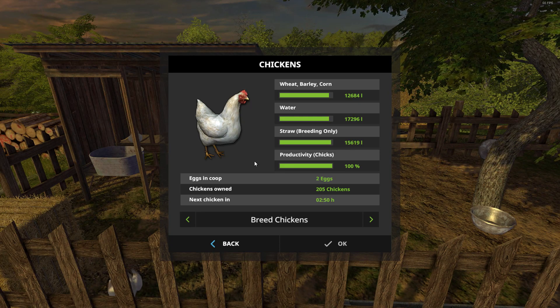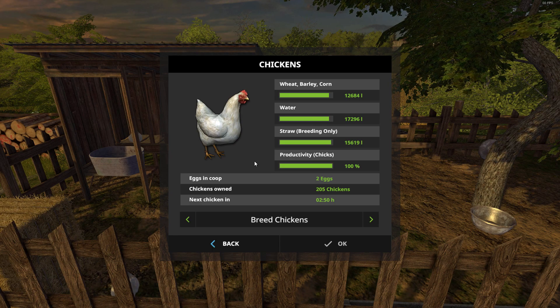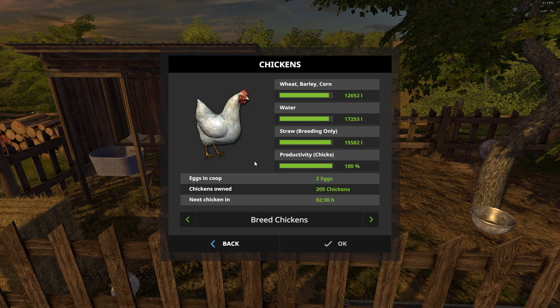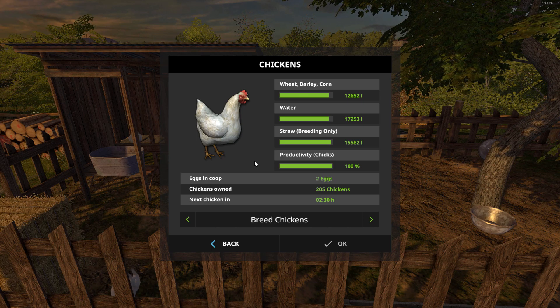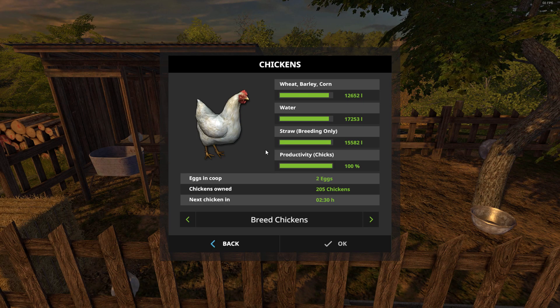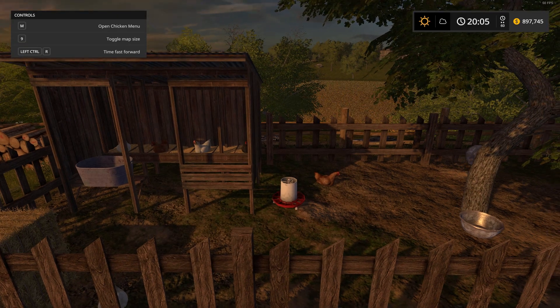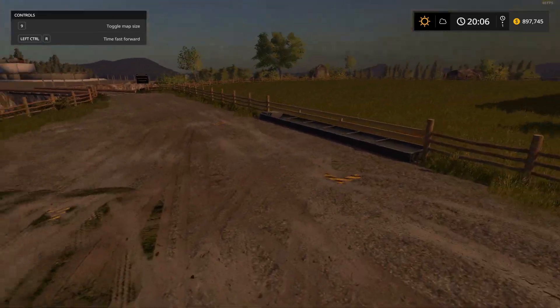Fast-forwarding time, you'll see the countdown change — there it is: two hours 35 minutes in game time until the next chicken. When that passes you'll see the count go from 204 to 205. You can watch the chicken count go up. Every two hours and 50 minutes you get another chicken, so roughly ten chickens per day give or take — pretty decent, especially great for a smaller farm.